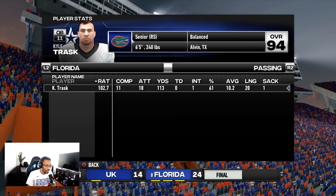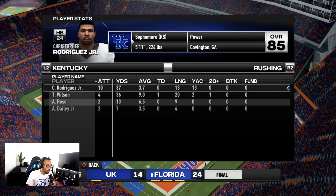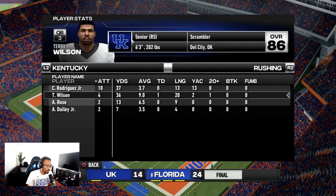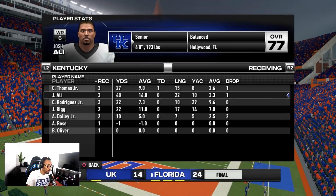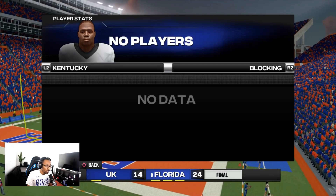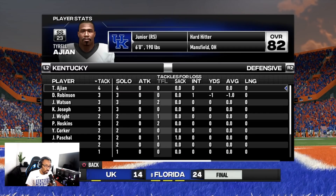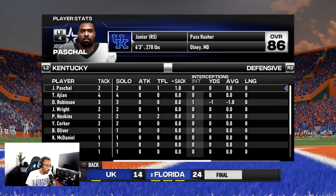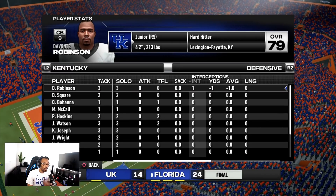Terry Wilson went 15 for 27, 128 yards, one touchdown, three picks. Trask went 11 for 18, 113 yards, no touchdowns, one interception. Chris Rodriguez had 10 carries for 37 yards; Terry Wilson added 36 on the ground. None of our receivers really showed out — Josh Ali had a couple of drops. Defensively, we had a lot of TFLs, one sack from Pascal, and DaVante Robson got our pick.